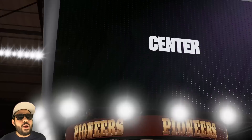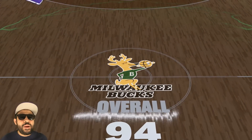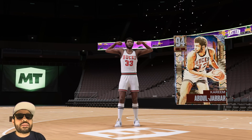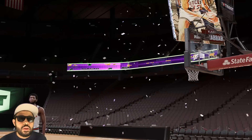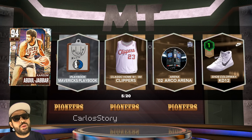East coast, center, number 33 — we end up getting Diamond Kareem! I'll take it, I will definitely take that. The collection is looking great. Even though DeRozan was the main piece and obviously the most expensive, I'll take it. Now give me the Pink Diamond Kareem — if I get Pink Diamond Kareem in this box we don't have to buy the guaranteed one.